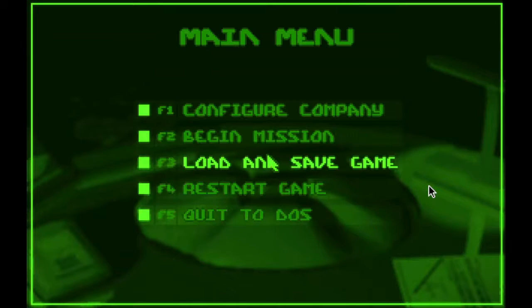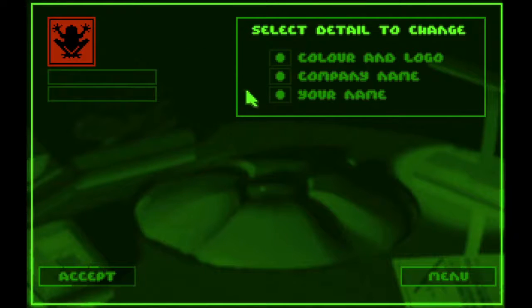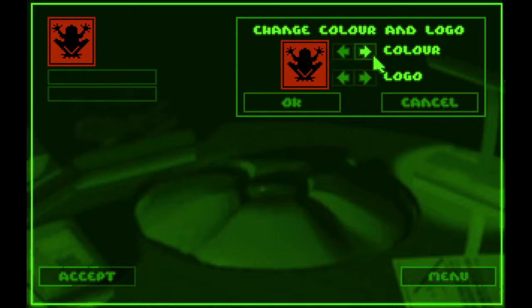When the game starts up, we'll go right here to F1, Configure Company. You get to set your color and logo. Let's pick something not too garish, not too striking — how about a nice light blue. And you can look at the selection of logos.